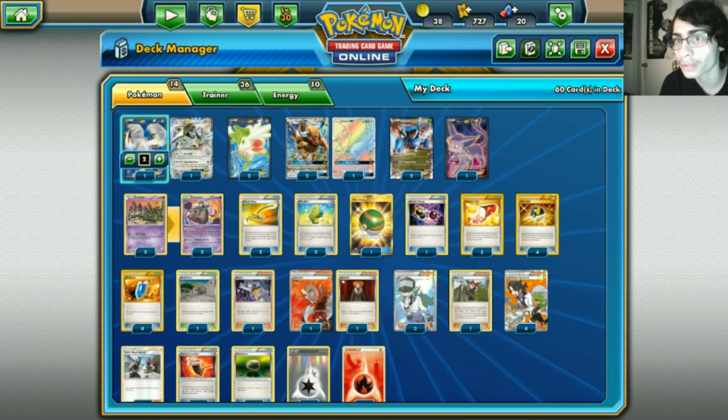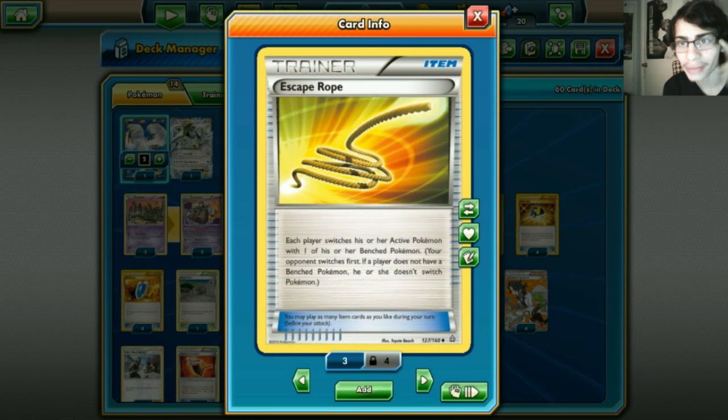We've got two Shaymins, Crobat. For items: we play two Escape Rope. I've seen a lot of decks upping their Escape Rope count - some going from one to two or even three. Escape Rope is really good against Tauros - instead of attacking into Tauros, you can escape rope around it. That's one reason why we have two Escape Ropes in the deck.